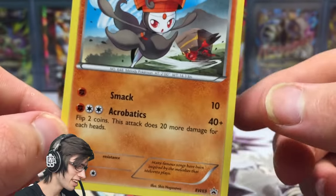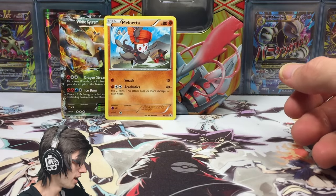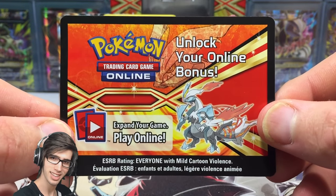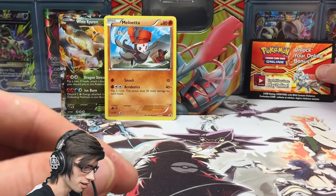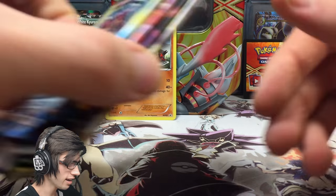This one is Black and White promo number 69. Here is the code card for the tin — how epic does that look? I love these older code cards, they put a lot of love into them back in the day. But the booster packs are the main attraction of this tin.